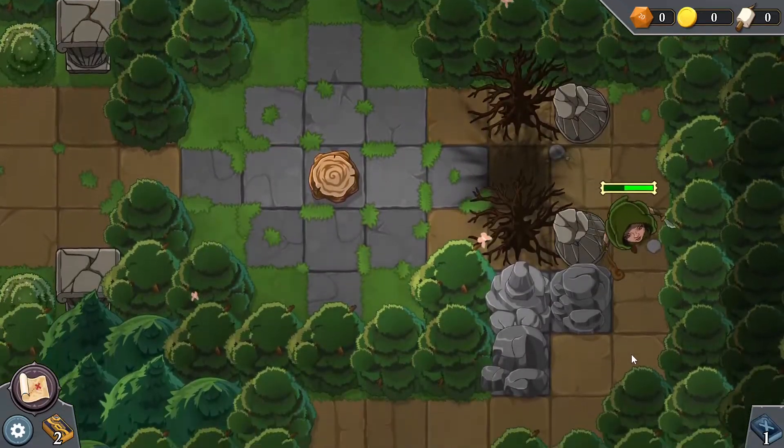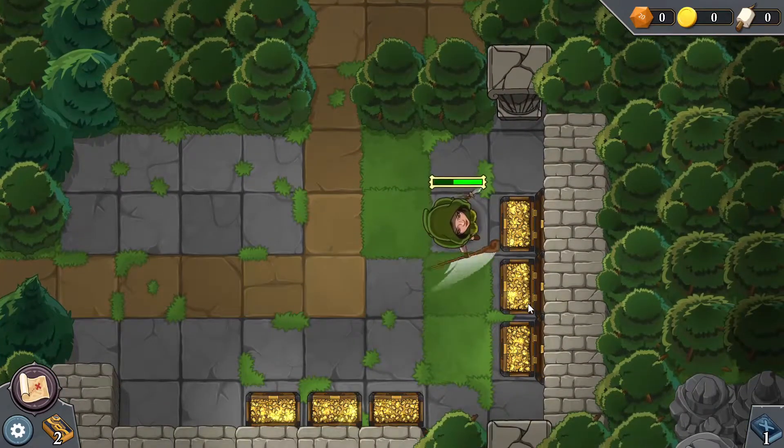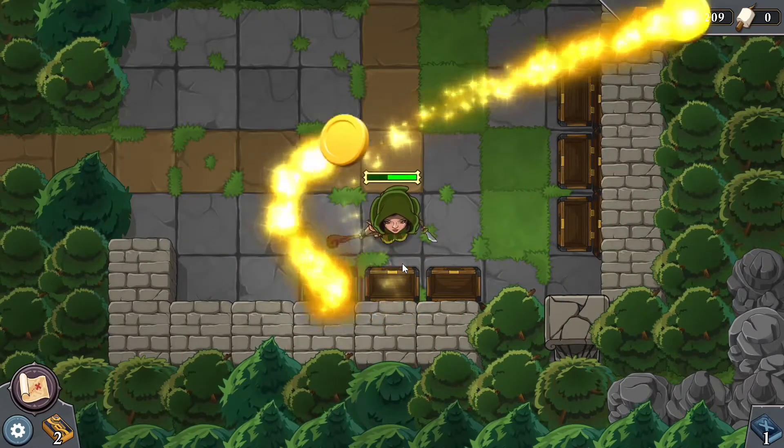We'll move on down through here and keep exploring this world. This game actually looks pretty cool so far — I'm liking it. What's down here? Money — I'll be taking that. It grabs in an area around you — very neat, so you can grab more than one at once. 300 gold, we'll need that for something eventually.